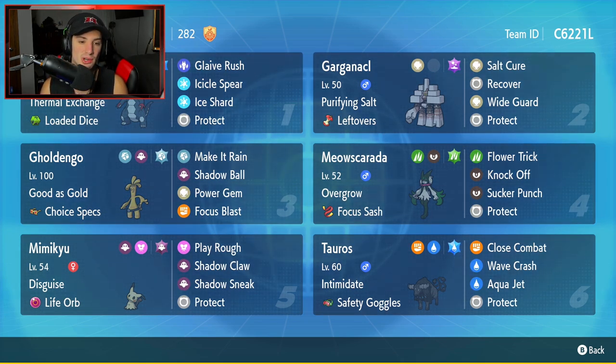Third Pokemon is going to be Gholdengo. Gholdengo has probably been one of the most used Pokemon in the meta right now and there's a good reason why — it is super strong and its typing is amazing. It has Good as Gold as its ability, Choice Specs as the item, and the moveset consists of Make It Rain, Shadow Ball, Power Gem, and Focus Blast. Fourth Pokemon is going to be Meowscarada with Overgrow and Focus Sash as the item — Flower Trick, Knock Off, Sucker Punch, and Protect.